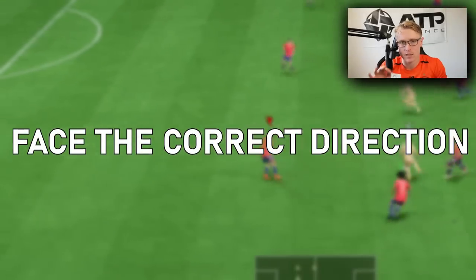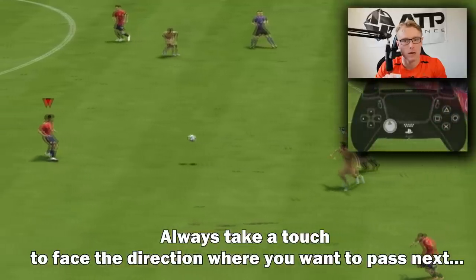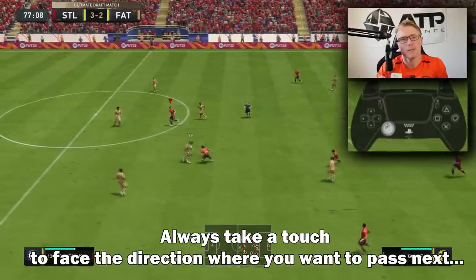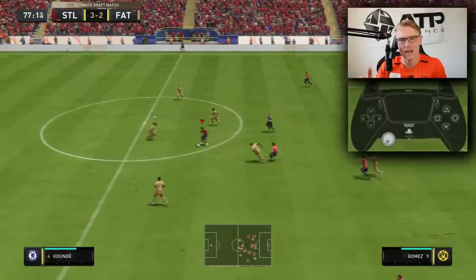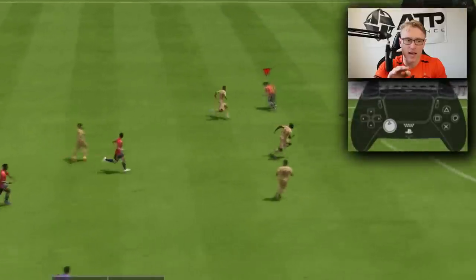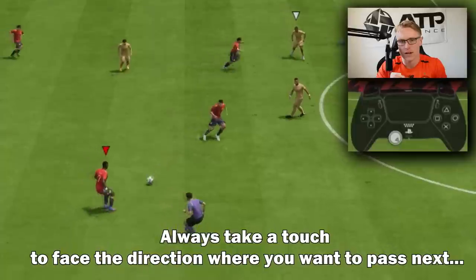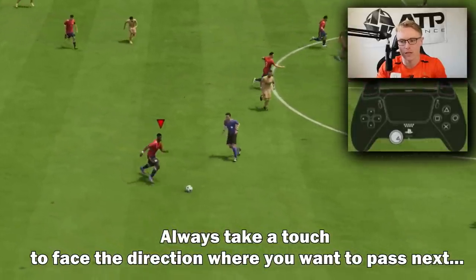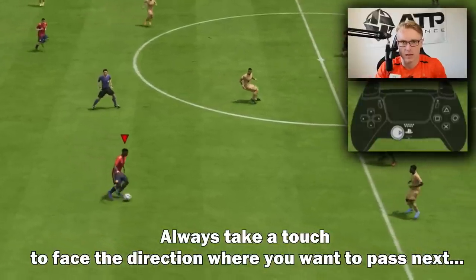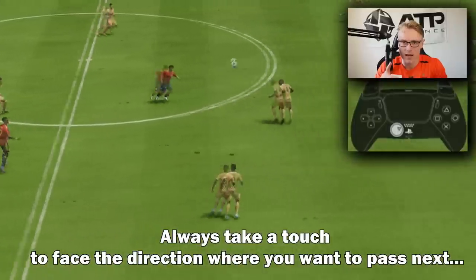A final tip for passing: ensure you are facing the correct direction you want to pass. This year, if you're facing the wrong direction, the pass will be very weak and inaccurate. You need to think one to two steps ahead. The touch you take and the direction you take the ball will determine where you go next, so taking your touch in the right direction is super crucial this year.